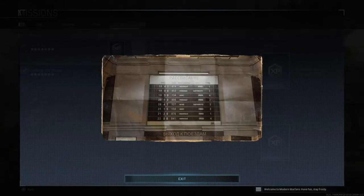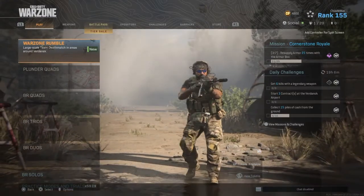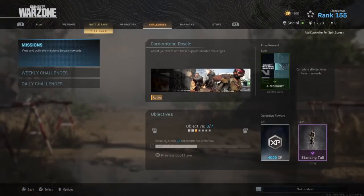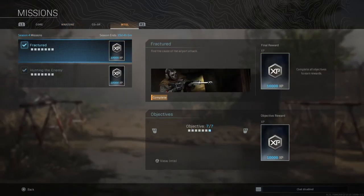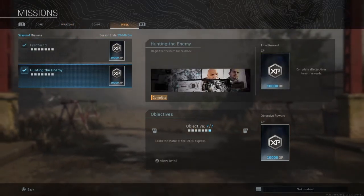So we flew down to the train station and had a look at the timing board. We can see in the picture that the train is cancelled — so obviously Zakaev is still in Verdansk. Now let's have a final look at these intels. It's done now — we go back into our missions, Intel, and you can see 'Hunting the Enemy' — I've just finished it.